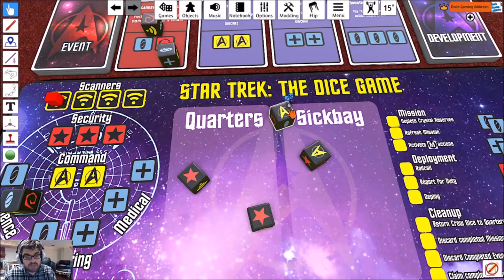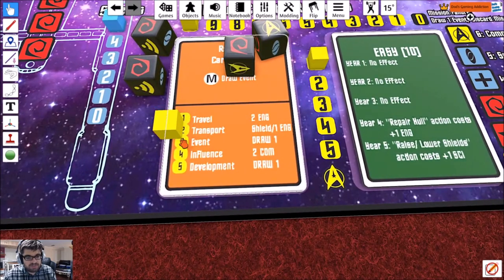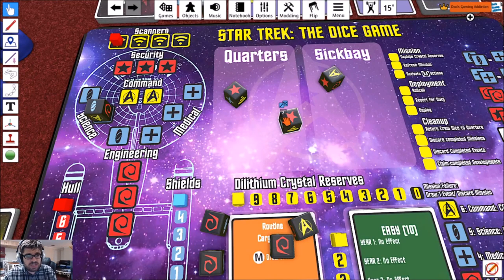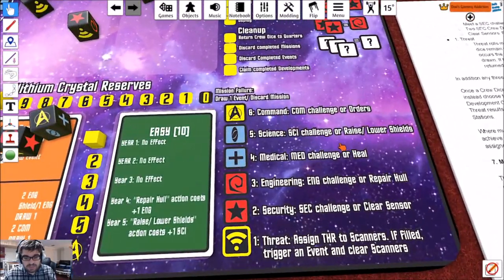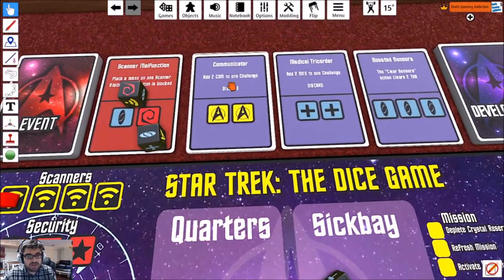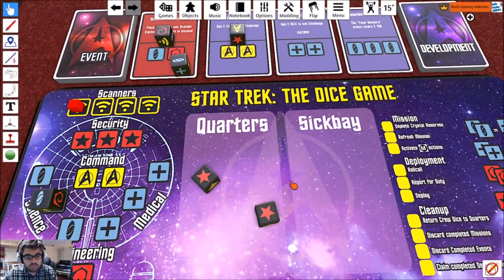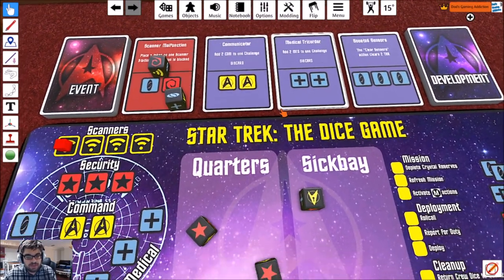Transport requires a shield and one engineering — that's what I'm assuming. I've used a command die to change a die for that. Next is draw one event, which I'm guessing will occur during the next mission action phase, so I have to wait on that. I've got these two dice left. I can't clear the sensor because there's nothing to clear. I could lock dice up in the deployment cards, but then I won't have them for future turns. I'll keep them for now.